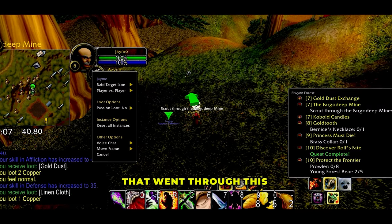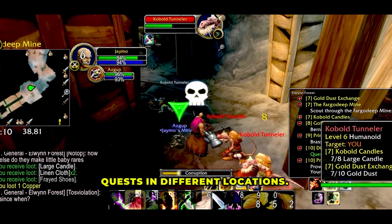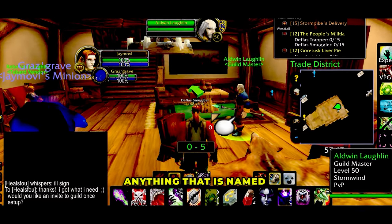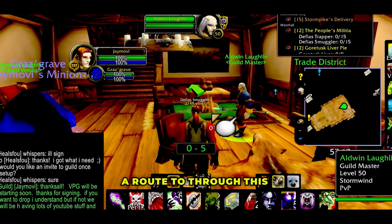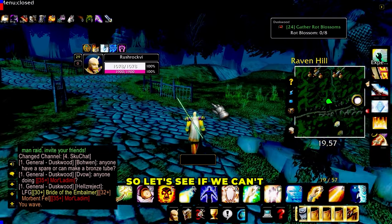There are volunteers that went through this game and routed all the best routes for the different quests and different locations. You can go to different people or different vendors — anything that is named in the game, you can set a route to through this piece of software. Very cool. So let's see if we can't get into some combat, because that's what we're here for.